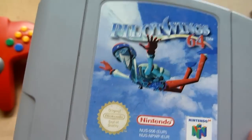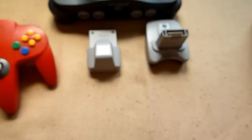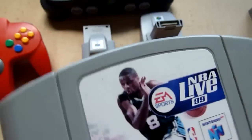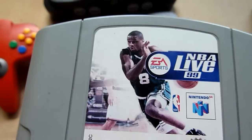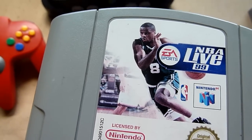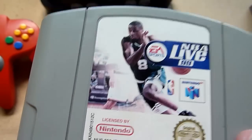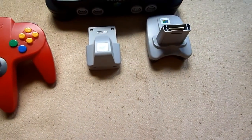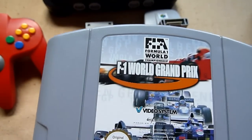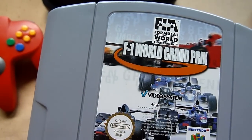Pilotwings 64 is not maybe a great game but it's absolutely playable. Now it's time for the sports series. NBA Live from EA Sports - this is a really nice basketball game. It's nothing really special but it's okay. Next is the first Formula One Grand Prix - also very decent, has nice graphics, also not really special.